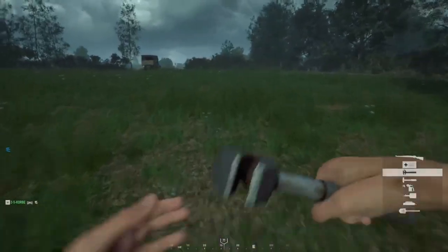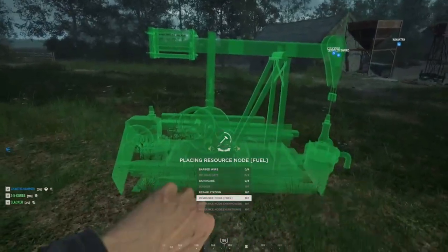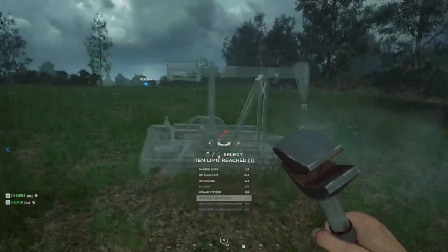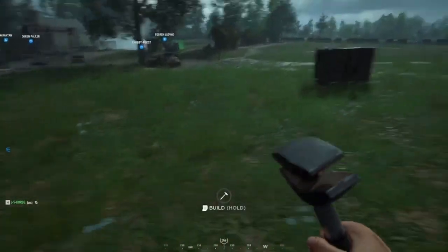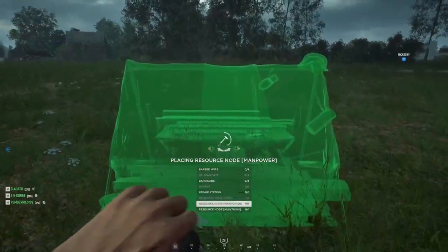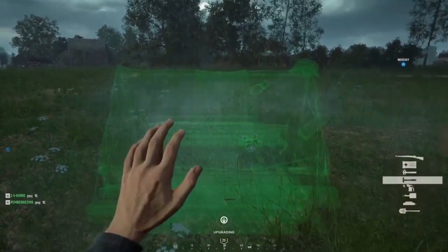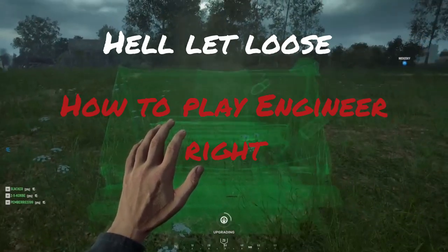In today's tutorial we're going to talk about how to play the Engineer correctly. The Engineer is a character in Hell Let Loose that can build resource production nodes that give the commander the ability to call on airstrikes, airheads, and fortifications like barricades, barbed wire, and bunkers for your team to defend. They also can do a bit of destroying and dismantling of enemy fortifications as well.